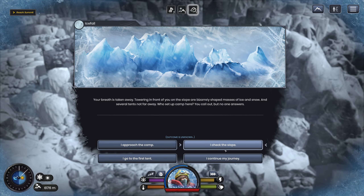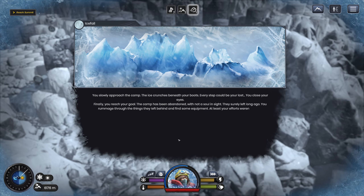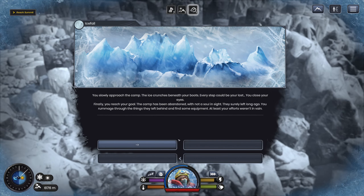What do we do? I approach the camp. When you approach, the ice crunches beneath your boots — every step could be your last. You close your eyes. Finally, you reach your goal — the camp has been abandoned, not a soul in sight. They surely left long ago. You rummage through things left behind and find some equipment. At least your efforts weren't in vain. So we get minus temp, minus oxygen, two hours, and plus one — whatever that is.